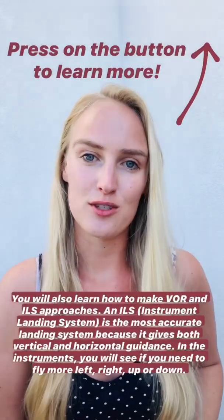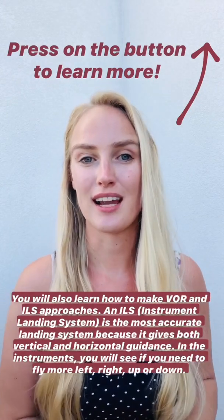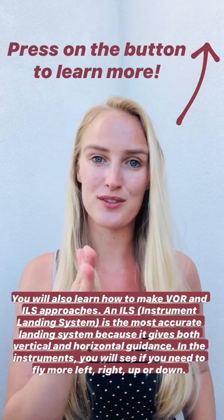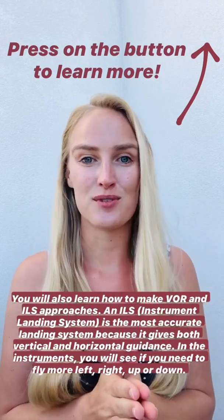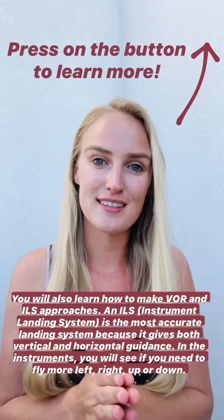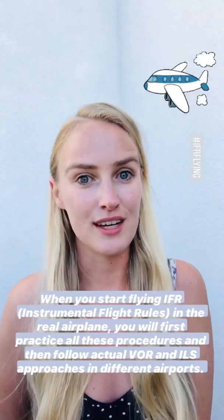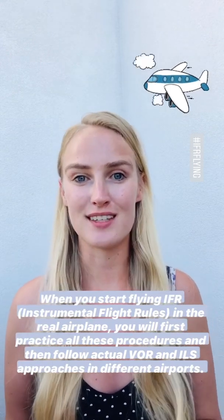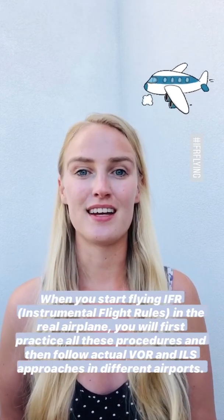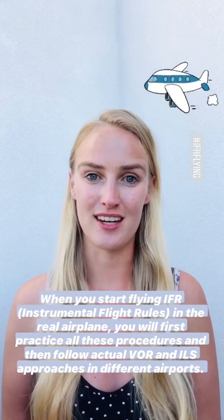You also learn how to make VOR and ILS approaches. An ILS is the most accurate landing system because it gives both vertical and horizontal guidance — in the instruments you will see if you need to fly left, right, up, or down. When you start flying IFR, instrument flight rules, in the real airplane, you will first practice all of these procedures and then fly actual real VOR and ILS approaches into different airports.